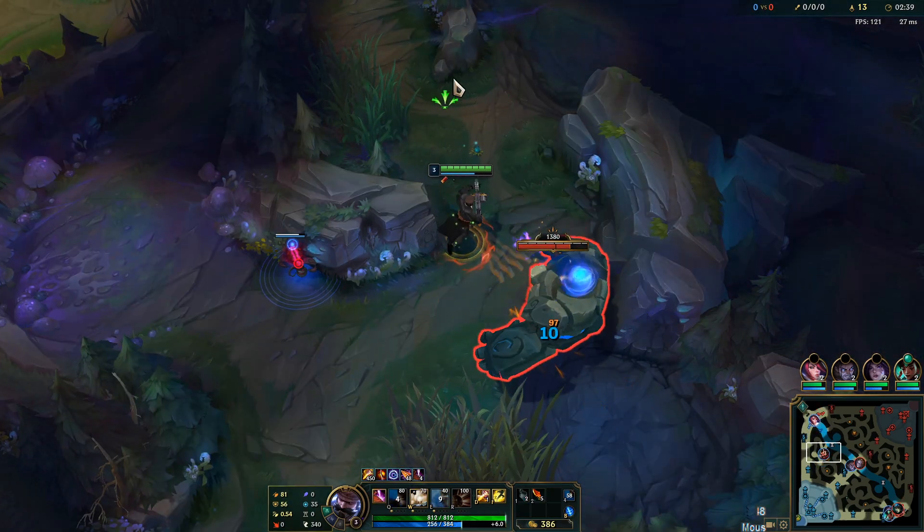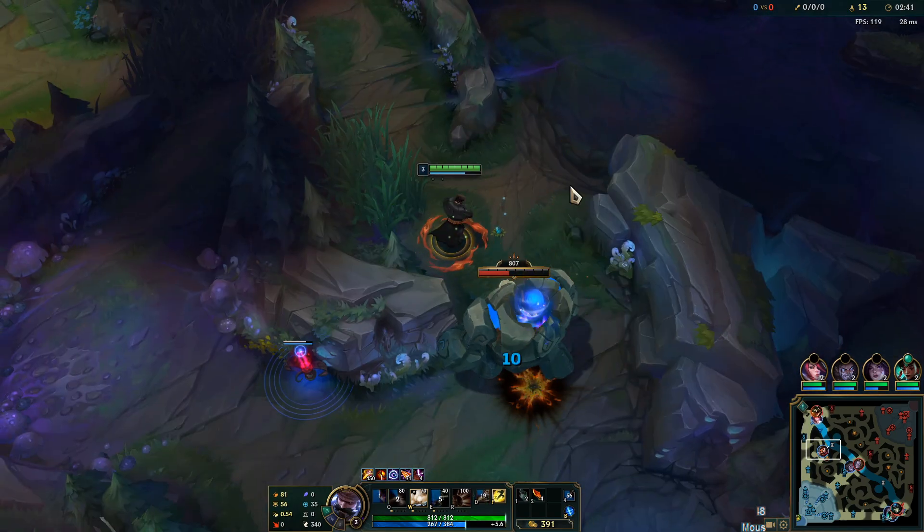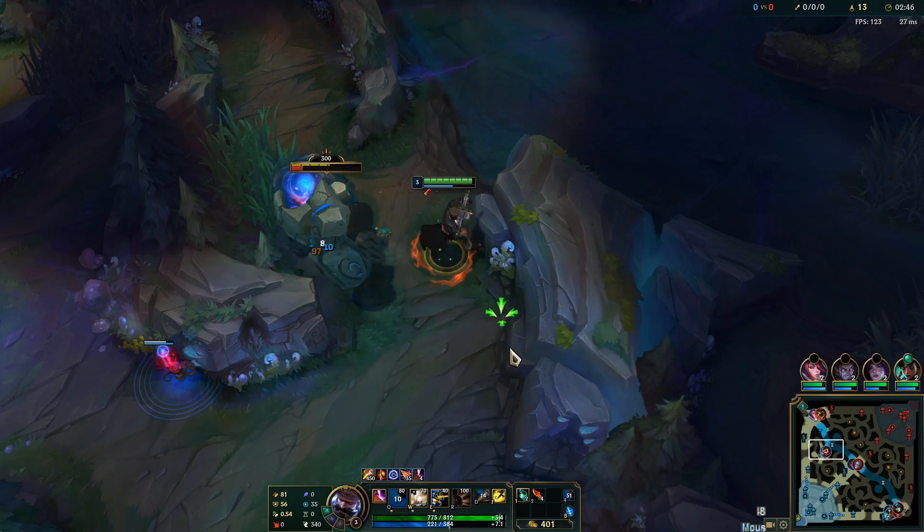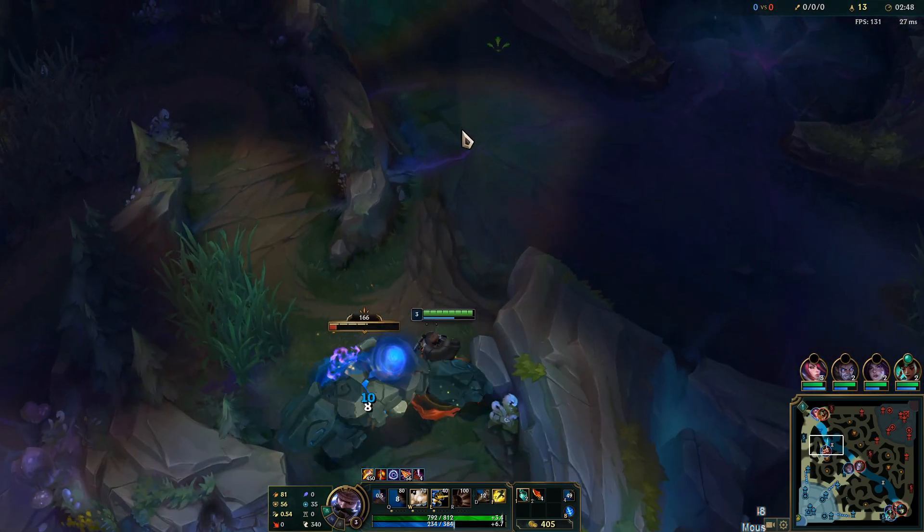I'm going to take W here because I'm still posturing for a push topside. If I was looking to go into a reverse clear or something like that, I would have taken two points in Q for the enhanced clear speed.